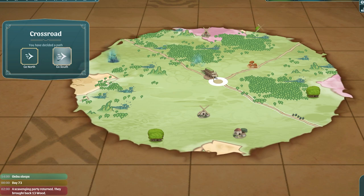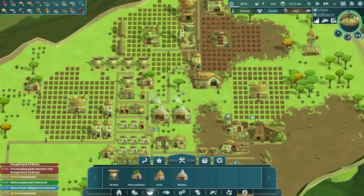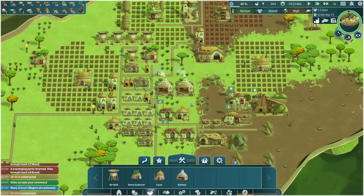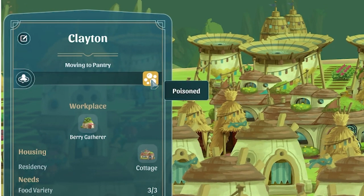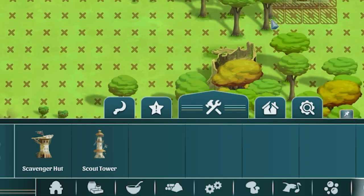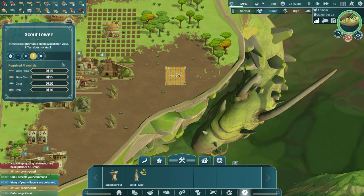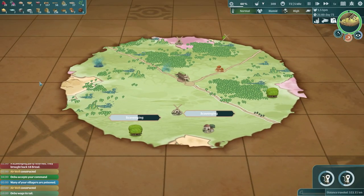I think we're fine with mushrooms. I'm going to tell him to go south and also send some people to that settlement. Annoyingly, because Ombu is in the poisoned area, a lot of my villagers are poisoned - look at Clayton down here, he's poisoned. We also need to build the scout tower - we've got the resources to do it. That goes along an edge, so we'll shove that there and super high-prioritize it so we can see further on the map.